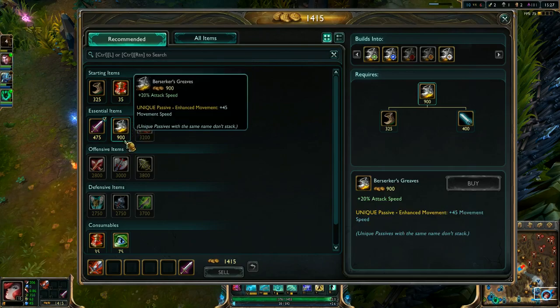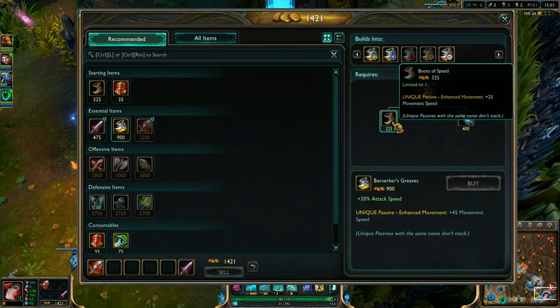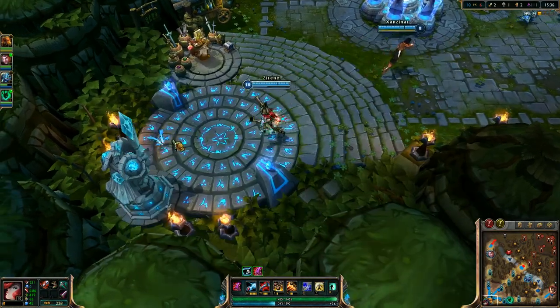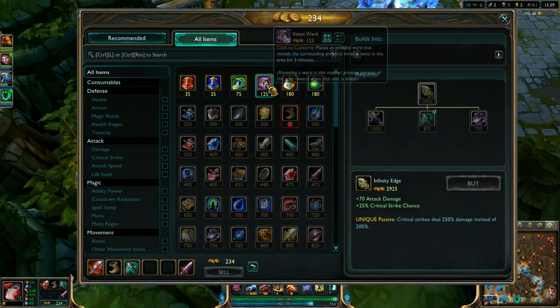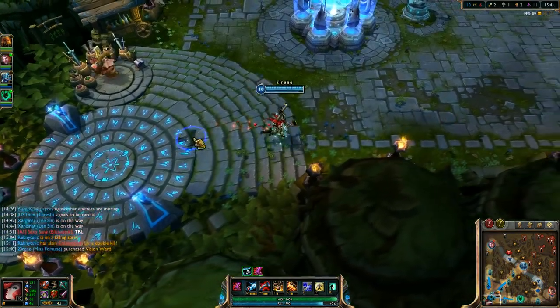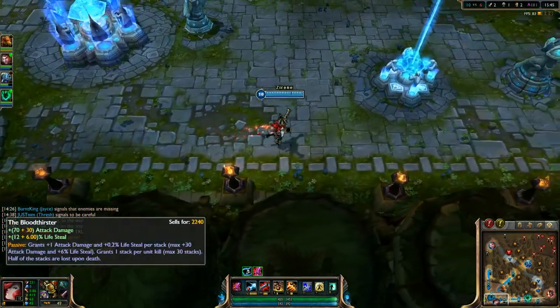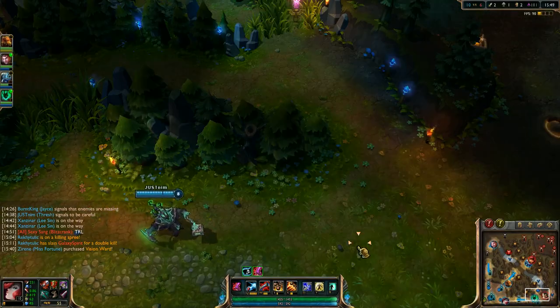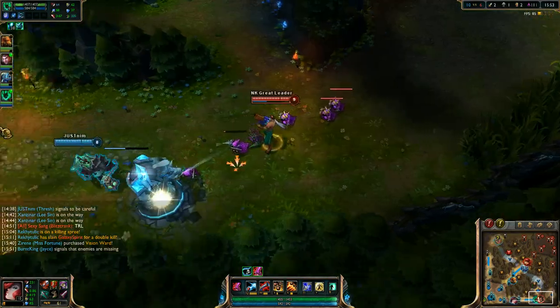Now I'm going to get the boots. Actually, you know what, I'm going to buy boots then actually buy a pickaxe. And I'm going to buy a pink ward for my team as well. I bought potions just in case I get zoned out — I don't think I'm going to get zoned out though. I have full Bloodthirster stacks. I bought the ward because I want to contest Dragon shortly. I'm going to help Thresh out with that.